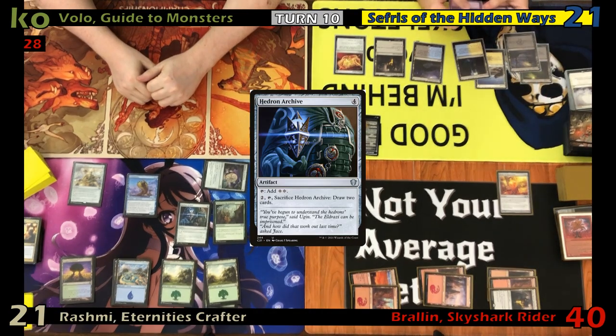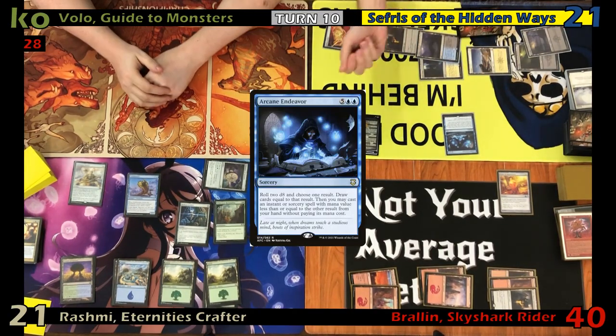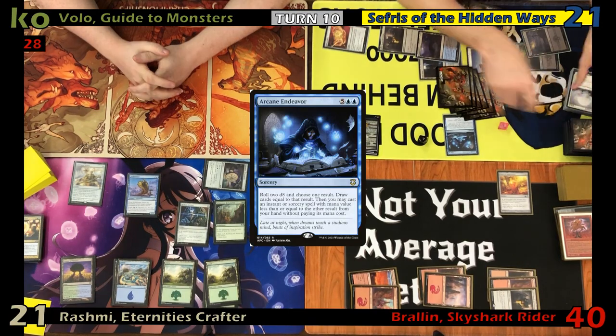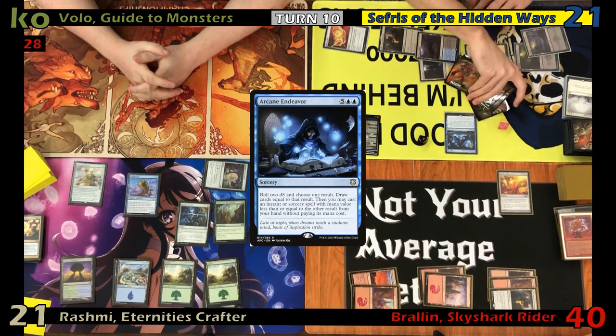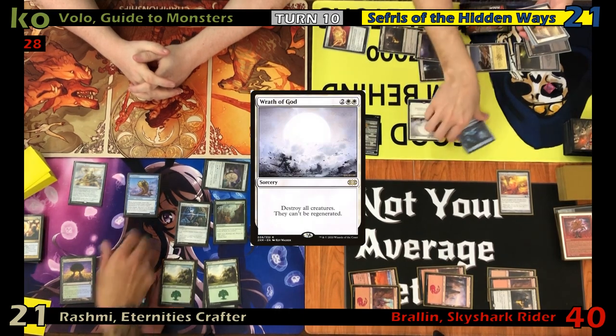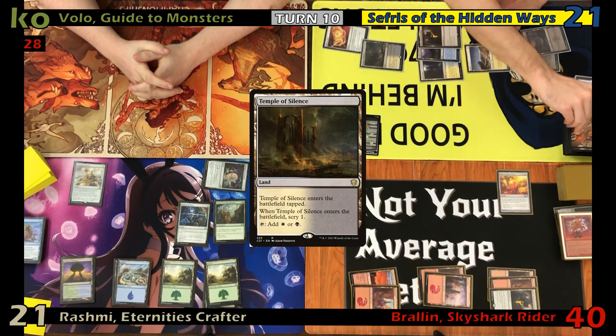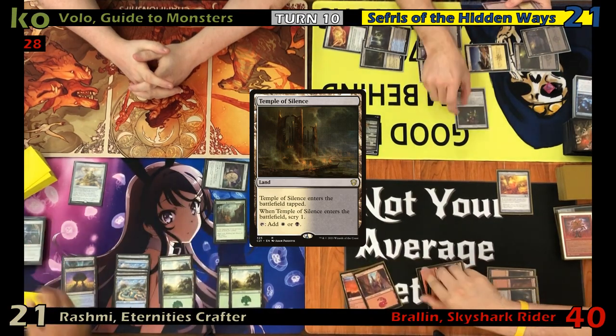Foil untaps and plays Arcane Endeavor, rolling two d8s. He chooses to draw eight cards, then mistakenly casts a spell from his graveyard instead of his hand without paying its mana cost with his other trigger. He casts Wrath of God again, plays a Temple of Silence scrying one. At the end of his turn, Justin sacks his Hedron Archive to draw two cards.